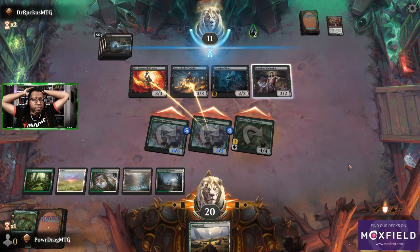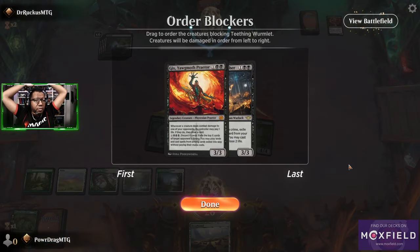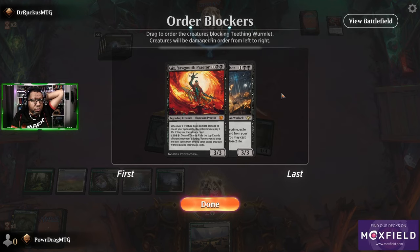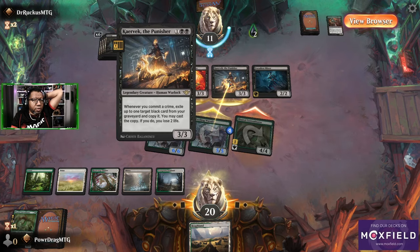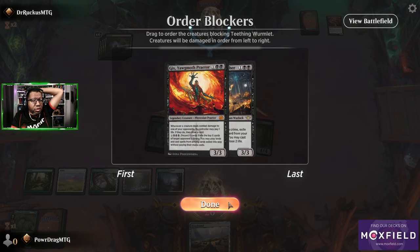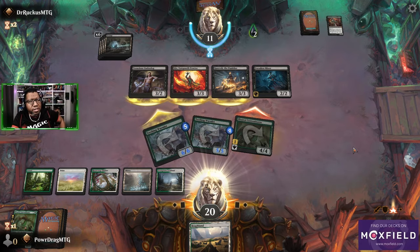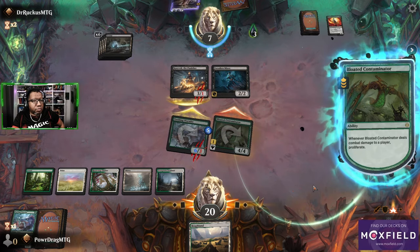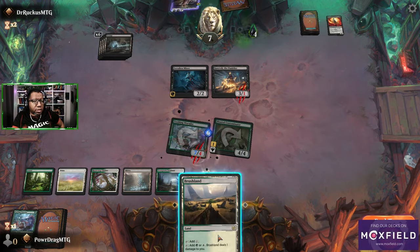Unless they just block to where they lose their whole board — that's kind of the only thing we have going. Otherwise I'm not sure how we get away with this. Kadama would have been a sick rip. They're going to seven life — how do we feel about that? They don't have anything right now so I think we just kill Yawgmoth and see what happens. Find out what that last card is in their hand. This guy can't block — I totally forgot I had new cards. Read the damn cards!